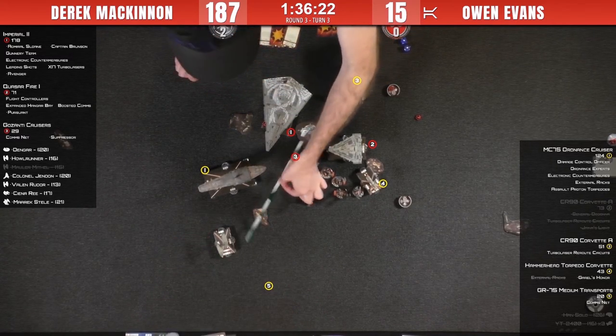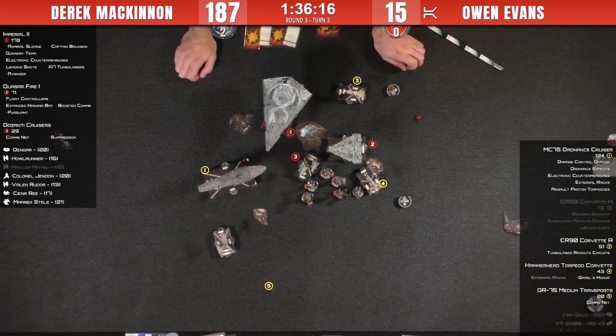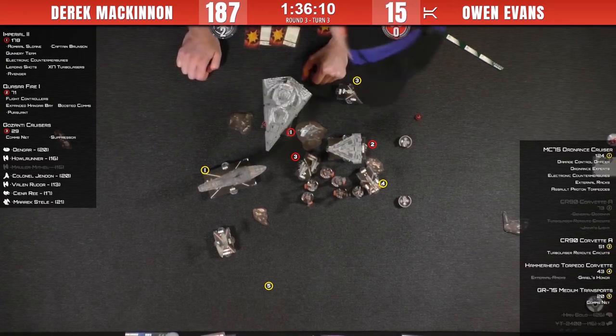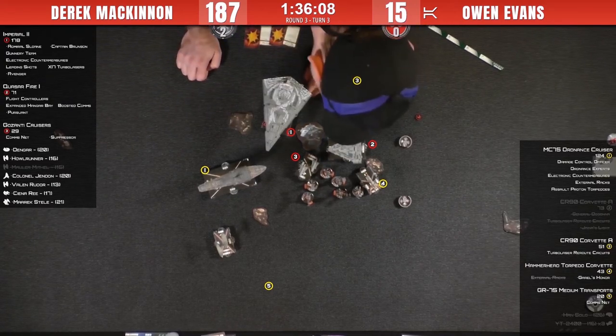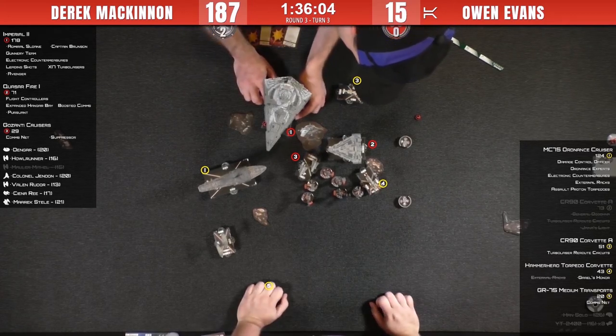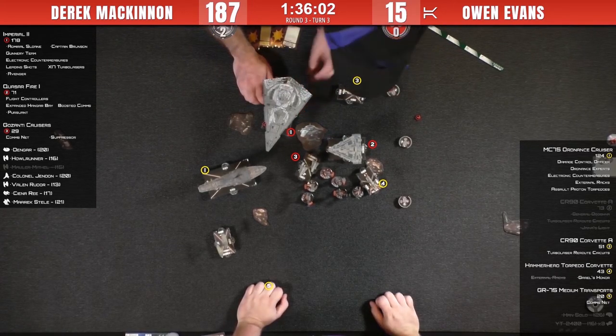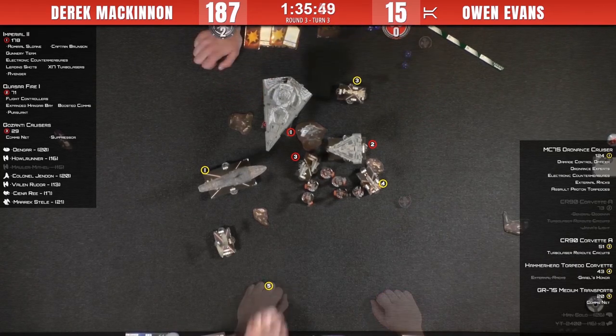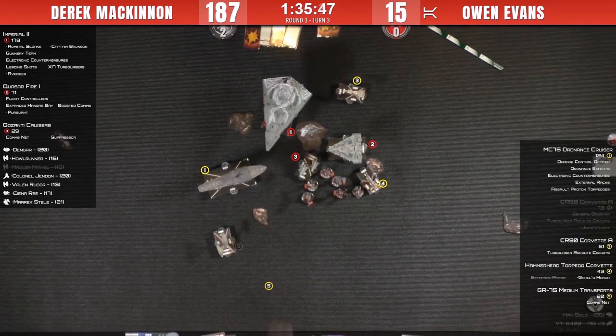Chat mentions the new Armada campaign is supposed to be based around the Executor. I've heard that rumor — the Executor has been rumored since wave two. So that could be the announcement we hear about next week. Meanwhile, the ISD gets shields back with engineering, then takes a front arc shot on the MC75 — actually he's going to do the side first.